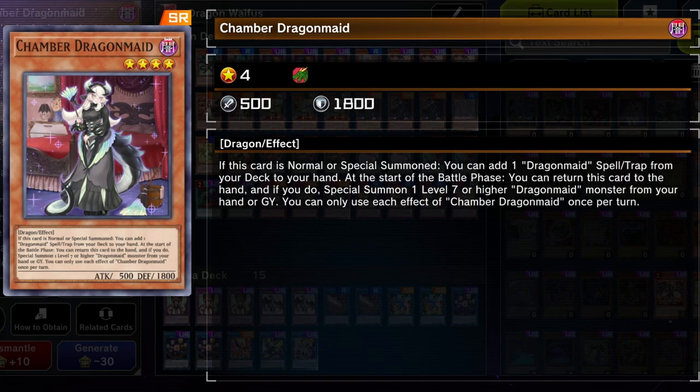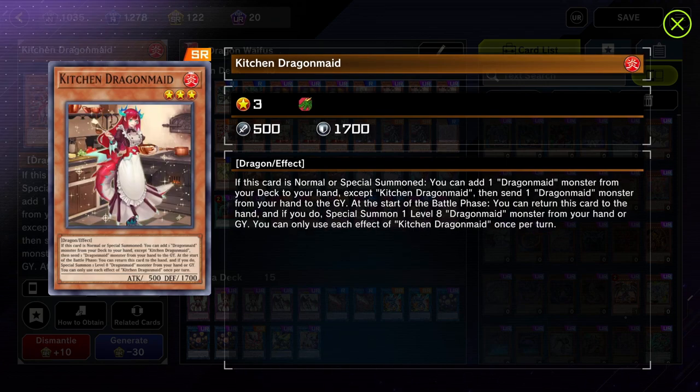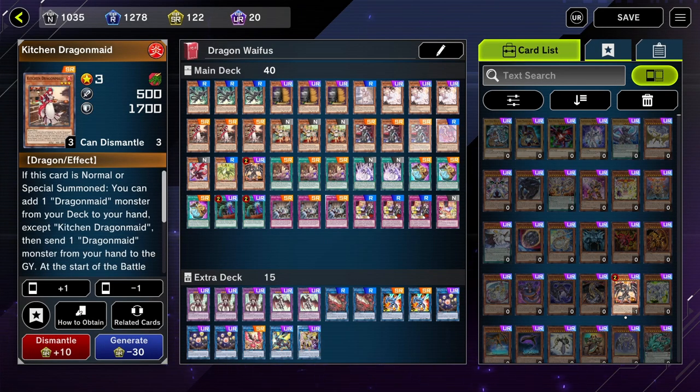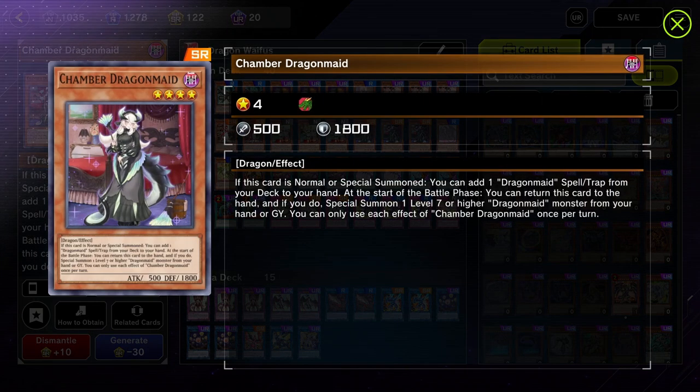For example, Chamber will allow you to add a spell and trap card from your deck to your hand. Parlor allows you to send one Dragon Maid card from your deck to your graveyard. Kitchen allows you to add a Dragon Maid monster to your hand and then discard a Dragon Maid monster. And Nurse allows you to special summon a Dragon Maid monster from the graveyard. Each one of these pretty ladies are absolutely necessary to win games, but the one that matters the most is Chamber.